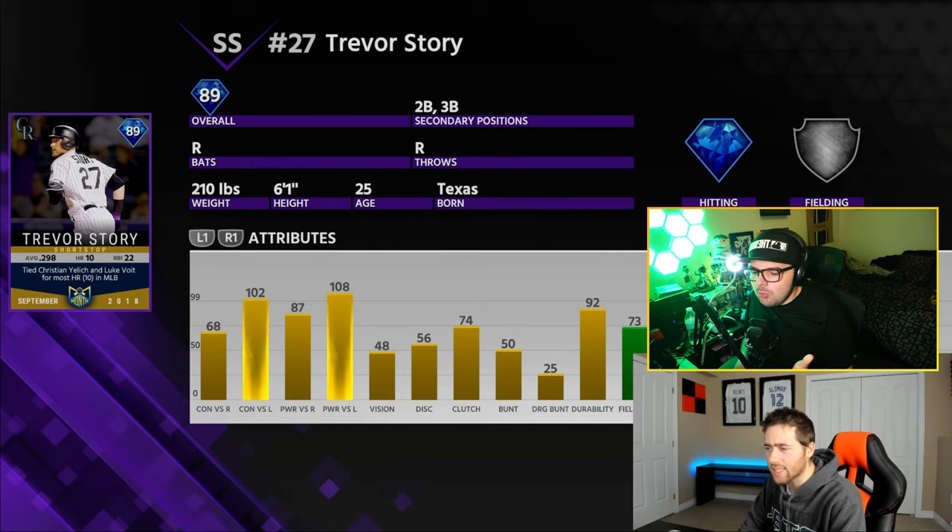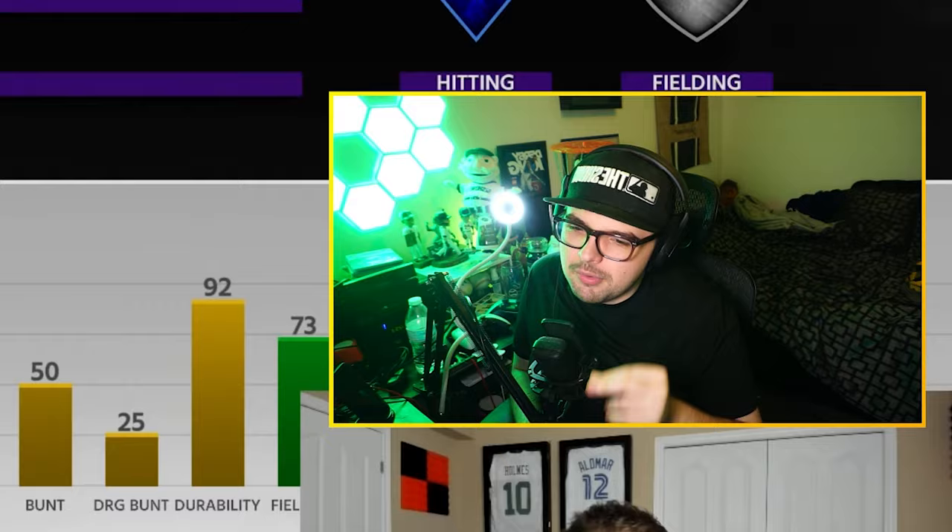This card actually wasn't bad, but again 68 contact versus right — I don't know how much Trevor Story was really used at this point in the year, and I don't really know how Sir Kevin feels about the card just looking at his face down there.